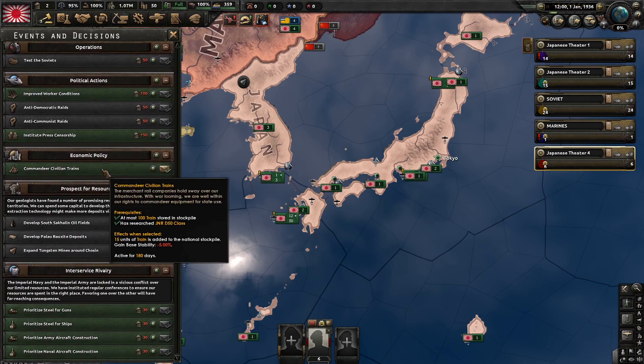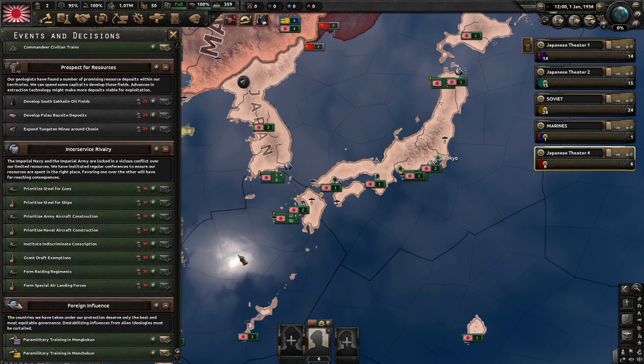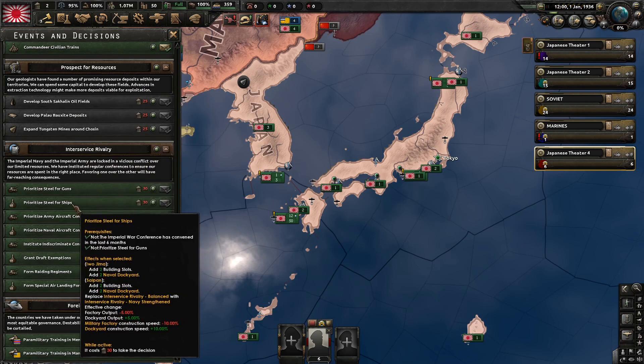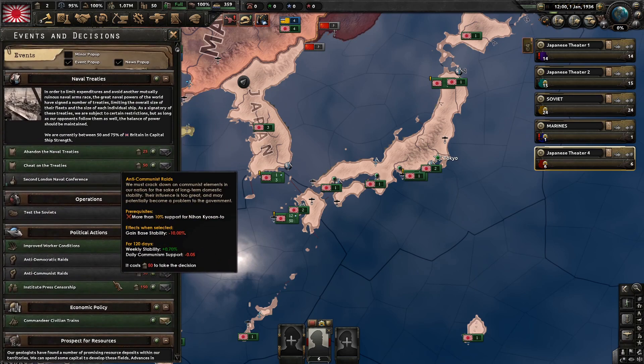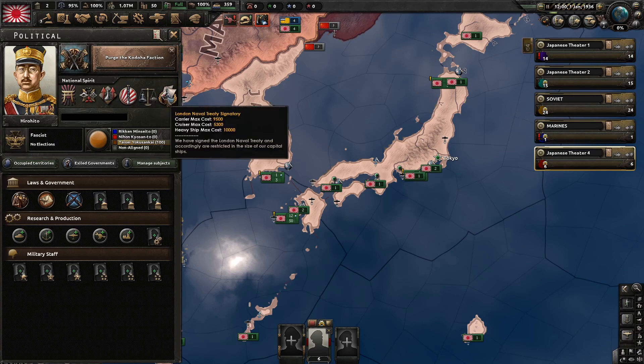Commander civilian trains. We already have pretty high stability. This is the interservice rivalry. We're going to prioritize steel for ships - this will give us basic construction speed, output, and stuff like that. Heavy ship max cost and carrier max cost is 9500.